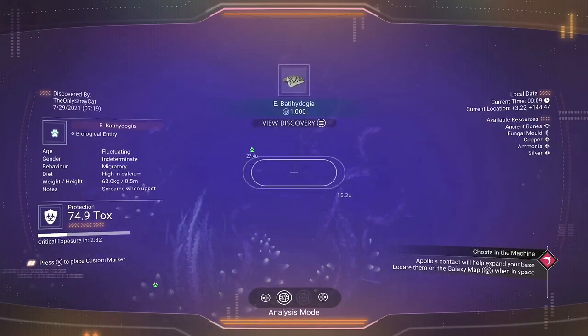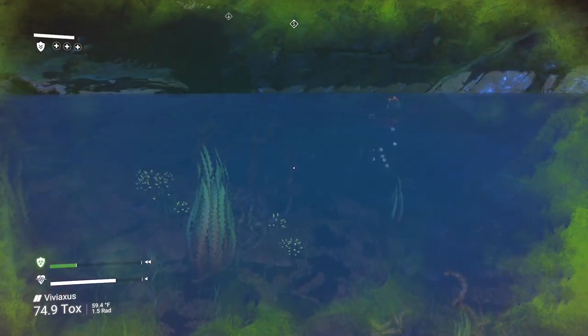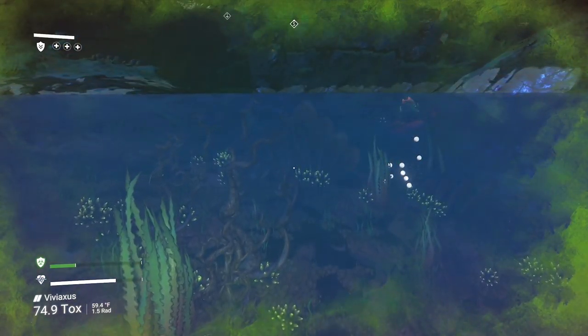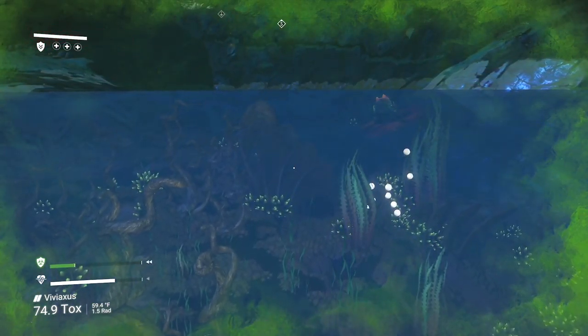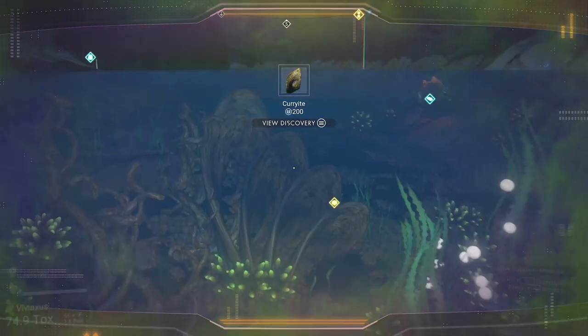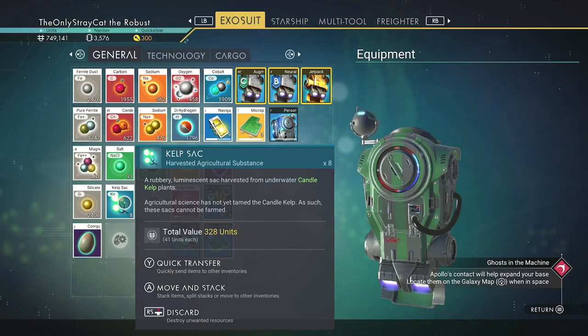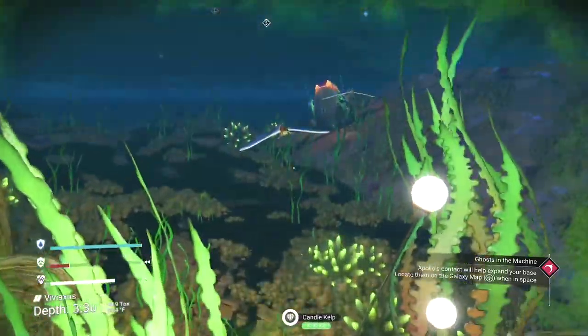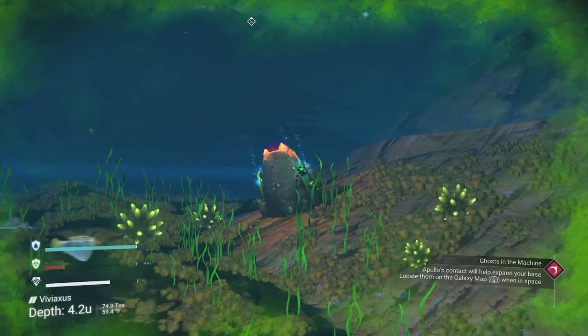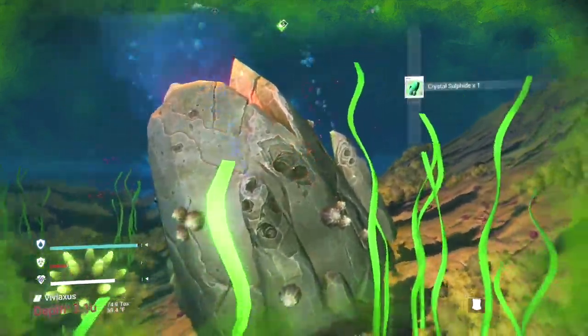Some sort of really quickly swimming entity that screams when upset. Well, you and about two-thirds of humanity — I do the same thing when I'm upset. I kind of want to... what is it useful for? I know it can be used as extra oxygen when you're down in the water, but what else could it be used for? Crystal sulfide — hello, I will want some of that. Uh-oh, about to erupt.